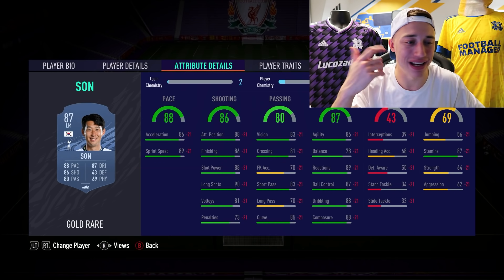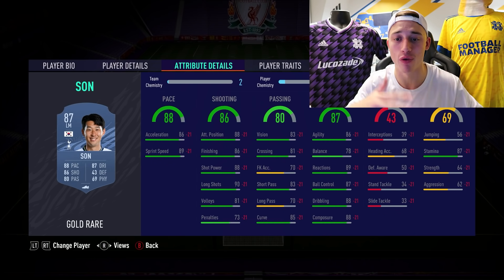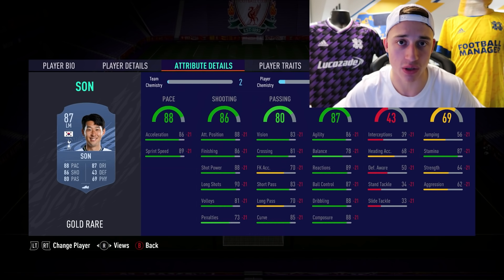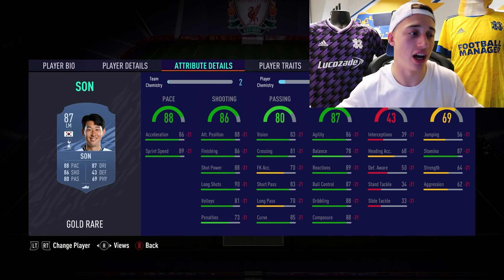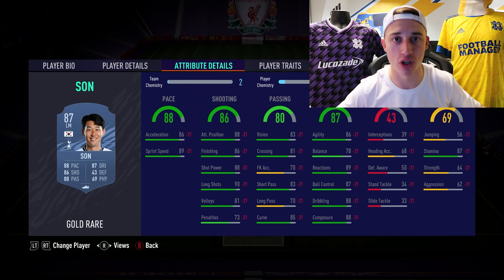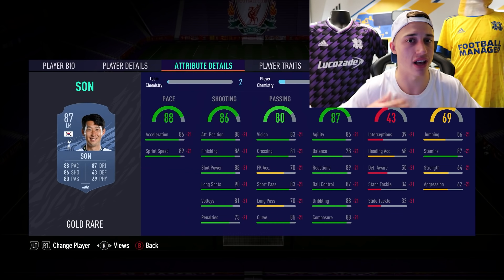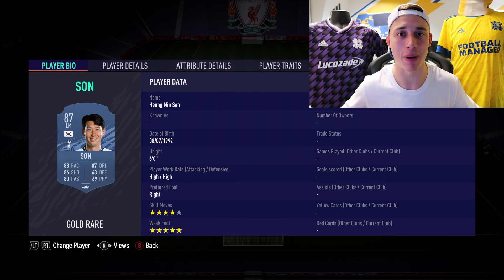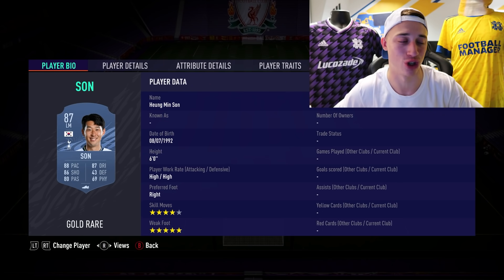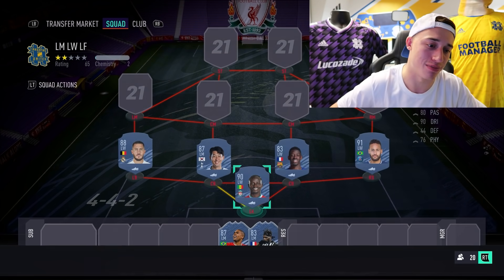Just amazing stats — 88 pace, 86 shooting, and 87 dribbling, really good stamina as well. Another huge contributing factor to them being meta players is the fact that they link to all the best leagues. Son gets into all Premier League teams, you can get him into hybrids, and for just over 100,000 coins he's unbelievable in this game — absolutely sensational, I'd definitely advise him.